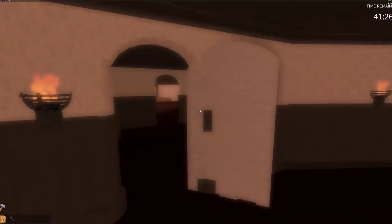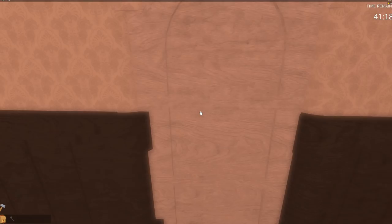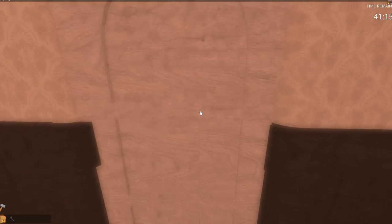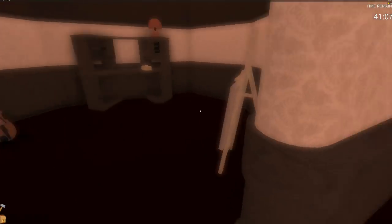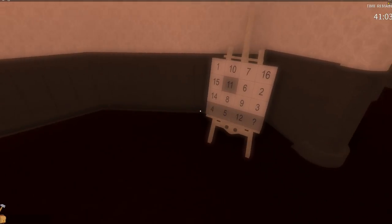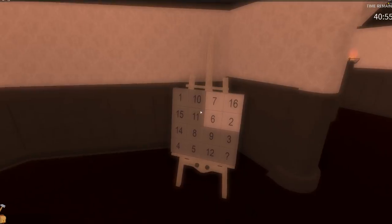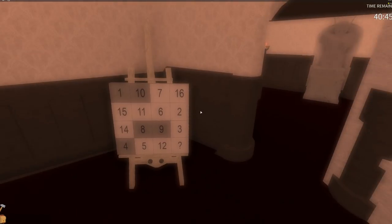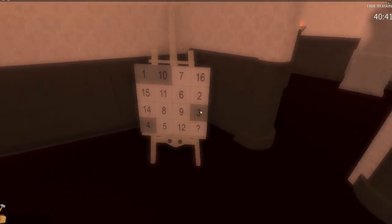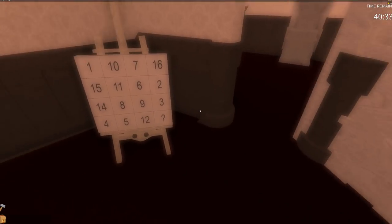Turn around and go out this door. Since you've got the key we found on the couch, we can get into the door that is down the hall. Make sure you go into your inventory, grab that key, then click on the door. Once you get in, you'll see a little 4x4 puzzle on the right. There's one number that's missing — counting up to 16, the missing number is 13. Also, the magic sum: if you add these numbers left to right or up to down, that sum is always 34. For example, 1 plus 10 plus 7 plus 16 is 34, and 15 plus 11 plus 6 plus 2 is also 34. So your numbers are 13 and 34.